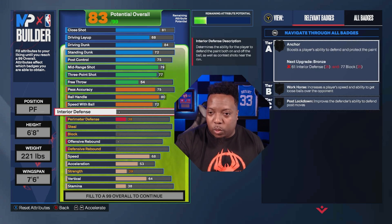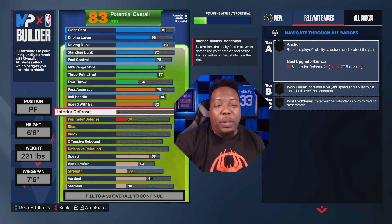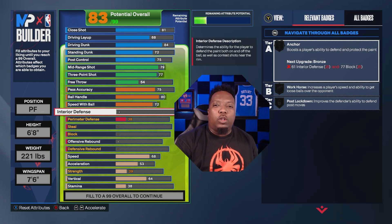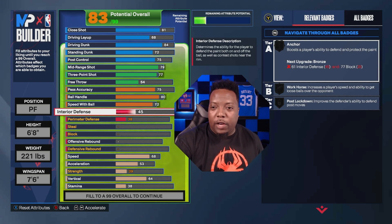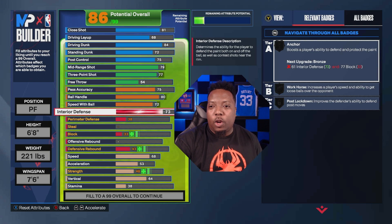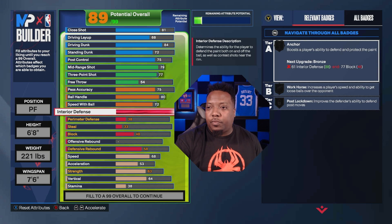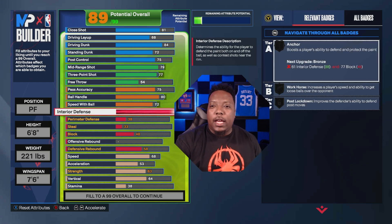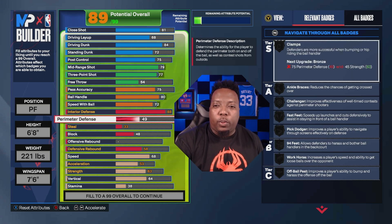I didn't play games with the defense because I wanted this to be a real big man build. For interior defense we got 88, giving us Gold Post Move Lockdown and Gold Anchor when we put up the block. We didn't touch the steel — we had to sacrifice something. For the block we got a 92, which gives us Gold Anchor and Chase Down.